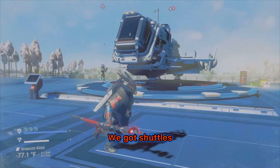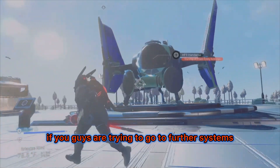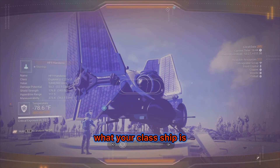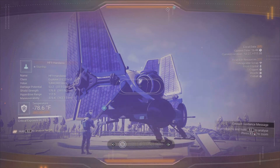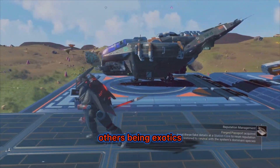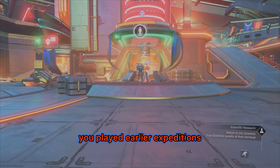Now let's talk about ships. We've got Shuttles and Explorers. Explorer ships have a little bit better warp drive range, so if you're trying to go to further systems, these are the type of ship for you. If you want to check the class type, you can bring up your scanner and look at the ship — it'll show the class without having to go to the actual being. There are different types of ships: fighters, cargo ships, and exotics, all with different looks. The first two you've seen are special ones only available from earlier Expeditions.